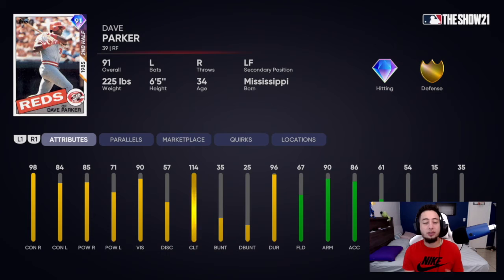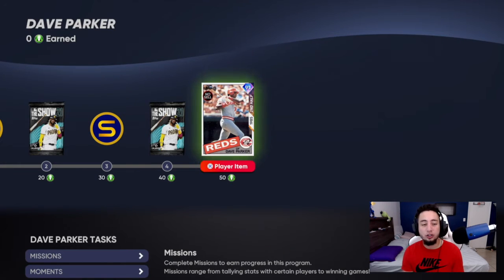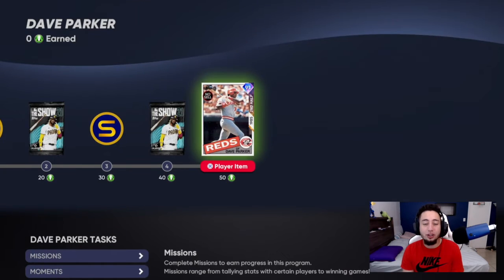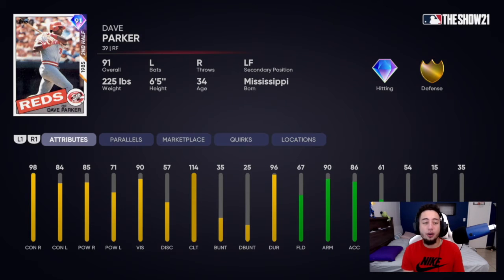Again, a great bat to have off the bench if you guys are on a budget. I do not recommend actually using this card on your god squad — I don't think it's gonna be that good, especially on legend. But again, another decent card to have for free. If you truly think about it, these are diamonds that you guys can start collecting. This is a second half card, so if you guys are missing that in your Mariano Rivera collection, go for it — it's free.